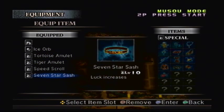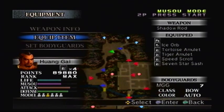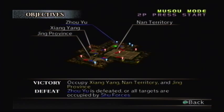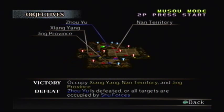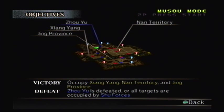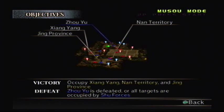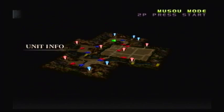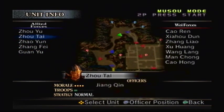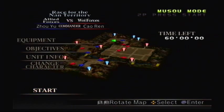I would replace the 7-star Sash with the Elixir, but since it's still at level 1, I don't think that's in my best interest. So this is what we need to do: we have to occupy Xiangyang, Nan Territory, and Jing Province. We'll lose if Zhou Yu is defeated or all targets are occupied by Shu forces. Technically we win if we have 2 out of 3, or even 1 out of 3, but if Shu has all 3, then we lose. And believe it or not, the Shu forces are exactly our allies — even though we have to race against them, we cannot battle them directly. So what we have to do is just make sure to defeat the leaders inside the territories before they do.